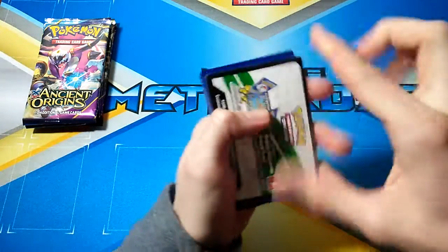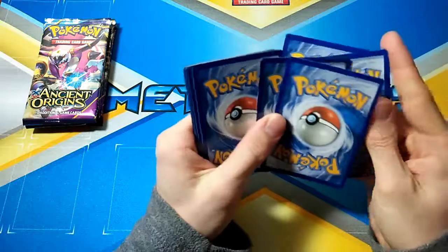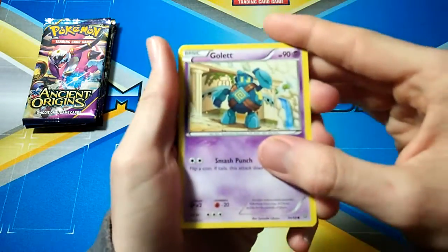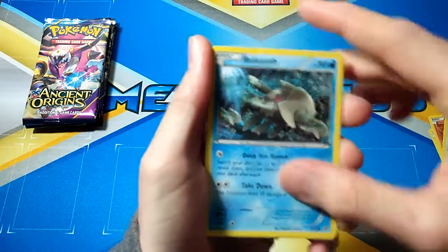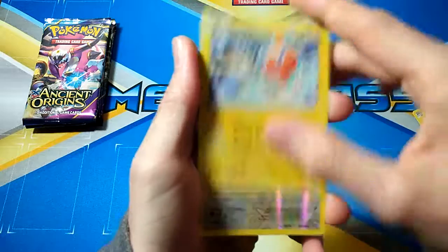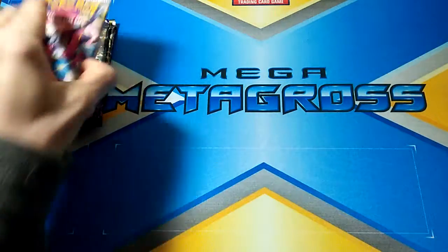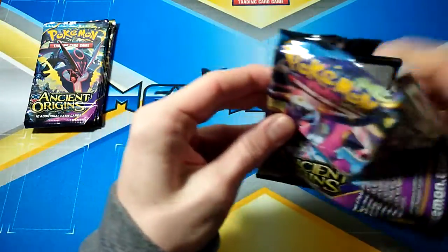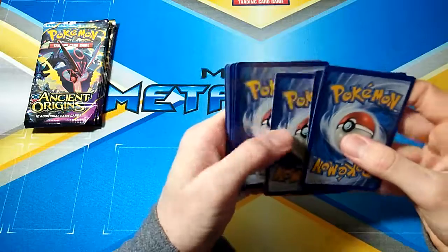I don't know if the codes mean anything but here we go — we'll soon find out. The first pack was a Golurk, Larvesta, Porygon, Relicanth, Cottonee, Gloom, Ace Trainer, Rotom, Porygon-Z and a Regice. I haven't opened Ancient Origins in ages — these still all feel new to me even though they're not. The codes don't mean anything, that's good. I like when they're not spoiled.